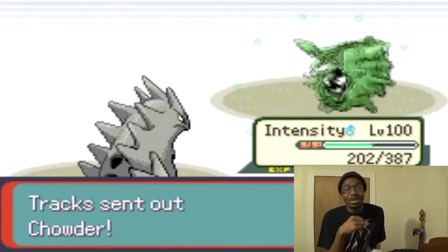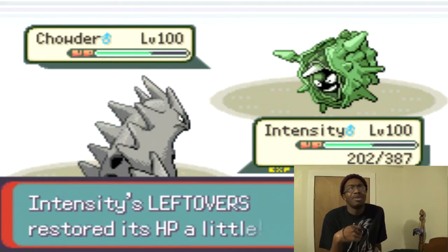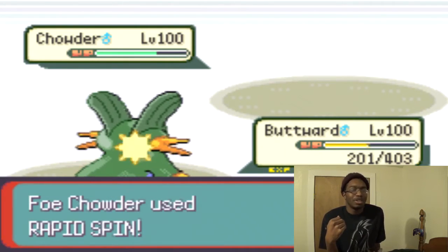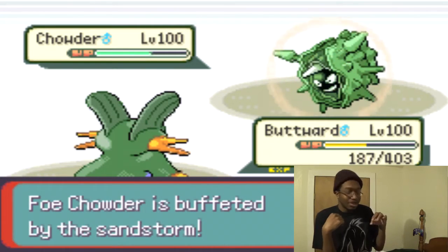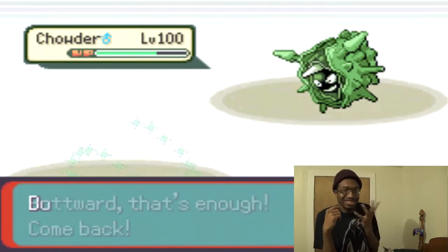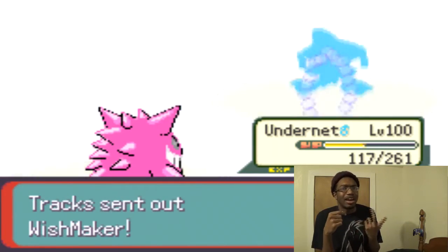I need to take out his Swampert. He had switched back into Cloyster — it seemed shady, like he had enough Special Defense to survive HP Grass and then Surf me. That's why I was worried and went out to Forretress. But then he goes for Rapid Spin and clears all my entry hazards, which really gets my nerves because I needed them. Then he goes for Explosion — I figured with Swampert on my side, his Forretress was going to struggle anyway.